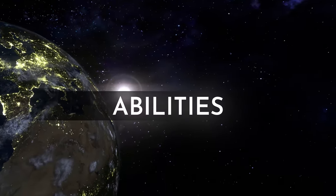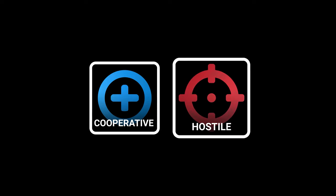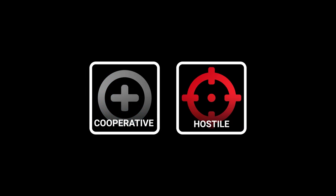One way to do this is through your abilities. The cooperative ability lets you team up with another player, while the hostile ability allows you to inflict negative effects on your opponents.